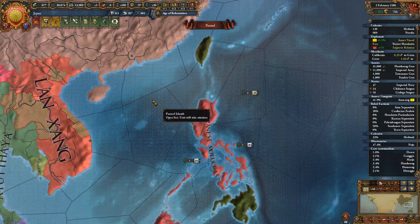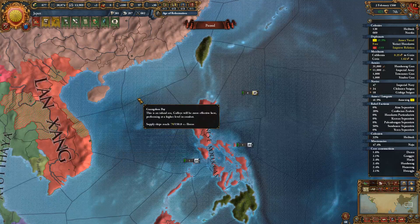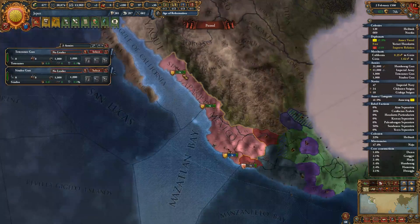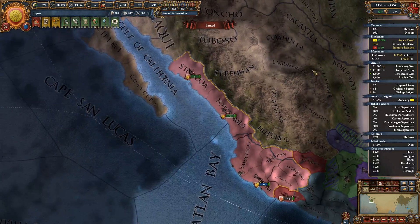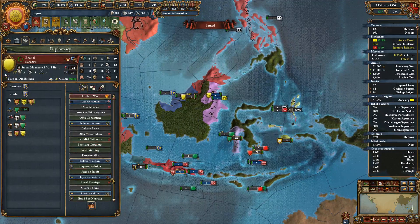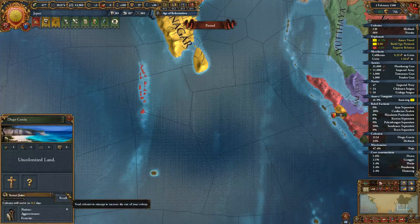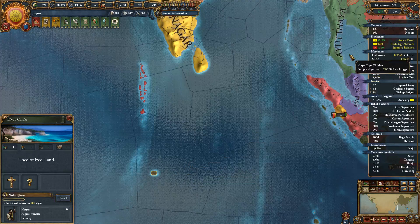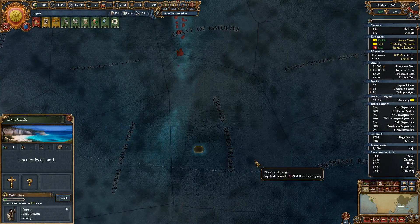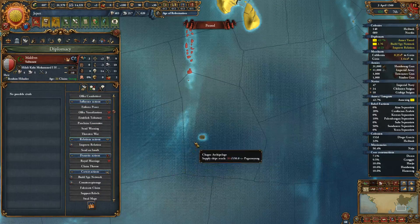A colony! Still waiting for this one. We have these two — why haven't I fixed that bug yet? Okay, I wanted to send a guy to Brunei to build a spy network. Then I'm gonna send a guy here. And once that arrives, I might see if I can do claims off of colonies. I think I can.